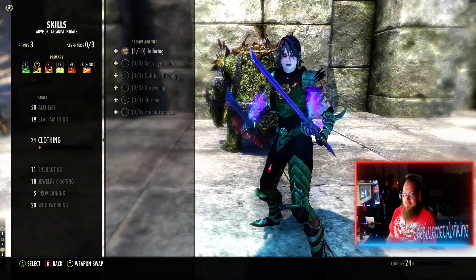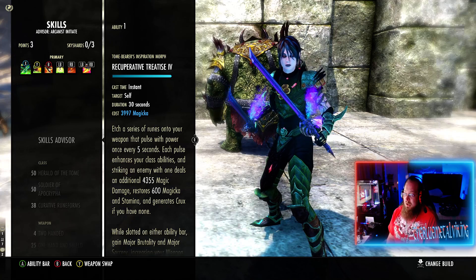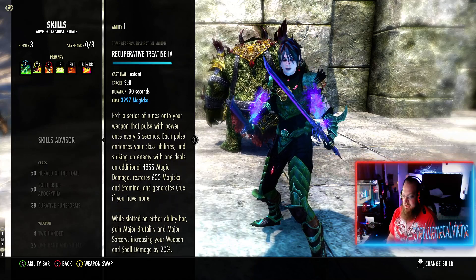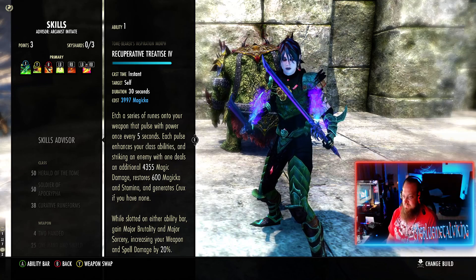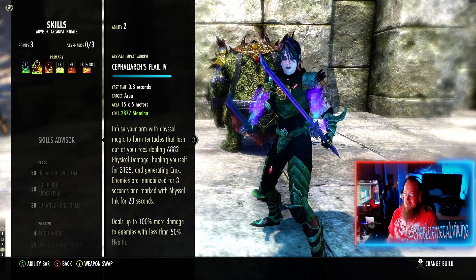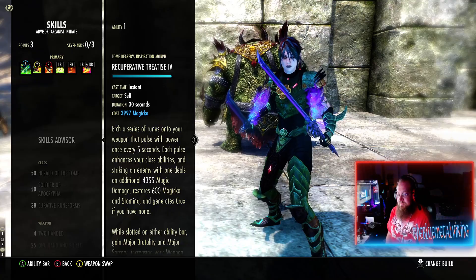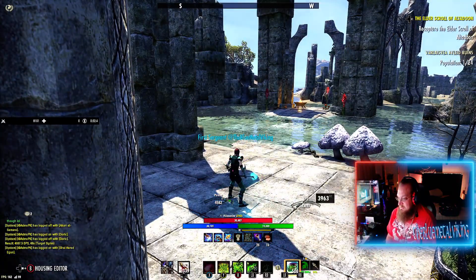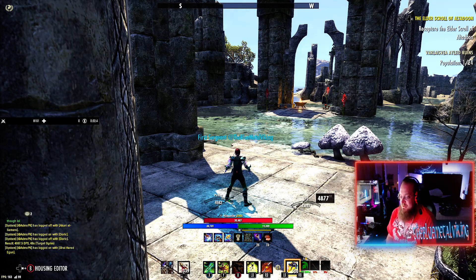Now on to the skills. Start on the front bar. Your Treatise - Treaties, how about Treaties? Now, this is going to give you your major brutality and major sorcery. And of course with it activated, restore magicka, stamina, generate crux if you don't have any. This skill - your major brutality and sorcery, even without a proc, carries over front bar and back bar, so it is active all the time without being double-barred. That is awesome.